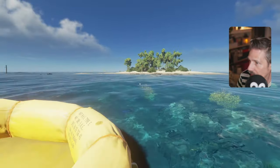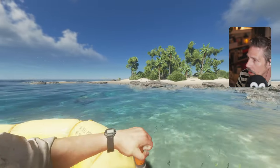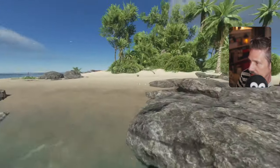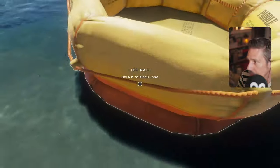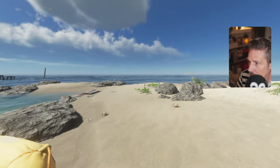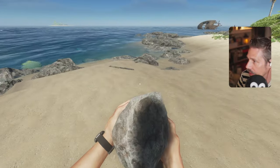The idea is that we need to, off the bat, craft some basic tools like an axe for example. Here we are — we've got some interesting shipwrecks here. The other idea is to try and get away from using this starting raft at the earliest opportunity. So, scavenging now. Bear with me because I can't quite remember how to play — it's been a fair while. We're going to pick up some basic stuff such as this rock.